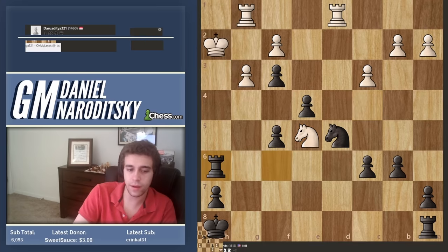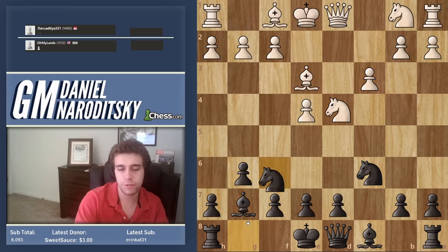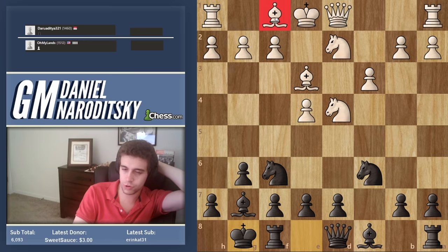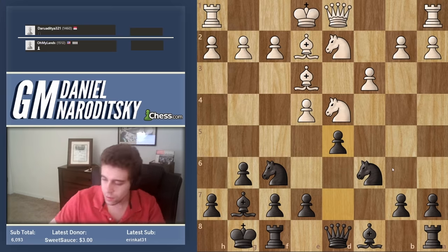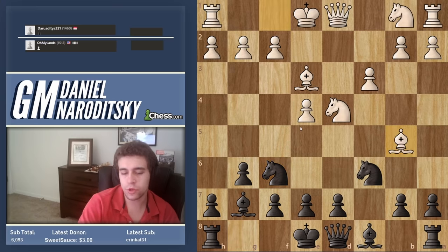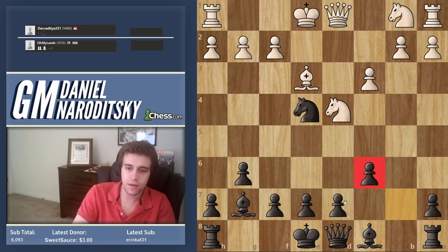That was a nice game by our opponent for sure. The opening went very well for us — he went c3, which is subpar, and then bishop b5, which is very bad. The way for white to play here is to go knight d2 and at least defend the pawn. Then we castle; generally people bring the bishop out, then you go d5 in one fell swoop and black has a great position. We've had this type of position in the five-minute speed run many times. Bishop b5 blunders the pawn, and this is a decision that can be made either way — you can play bc to get more beef in the center, and that's probably the better move honestly.